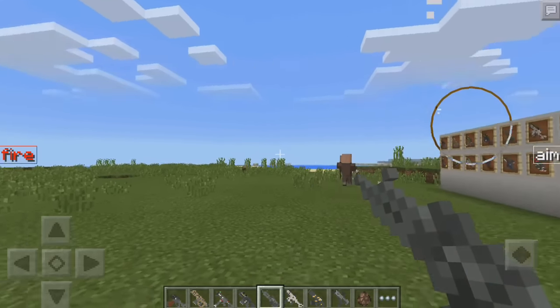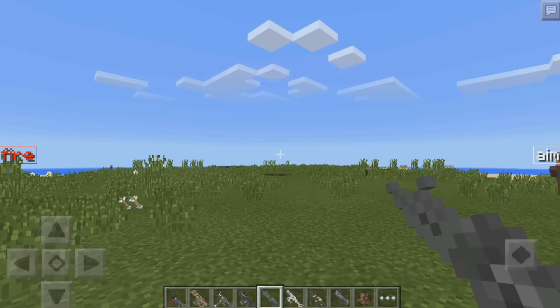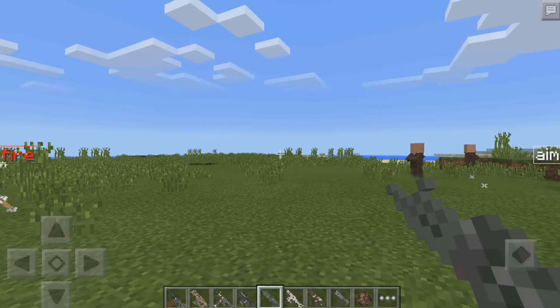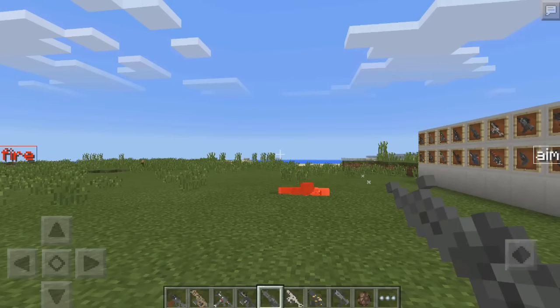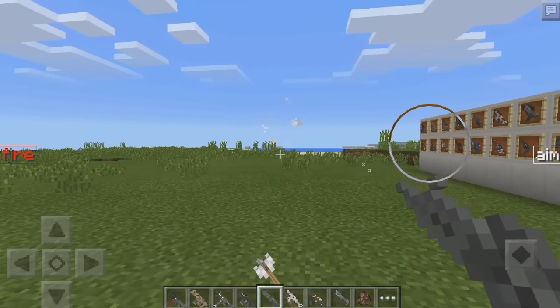This one we actually have to tap on — you can't actually hold. As you can see, I'm holding right now and it's doing nothing. So we actually have to tap just like this. That is really cool. Headshot! There we go, instant kill right there.